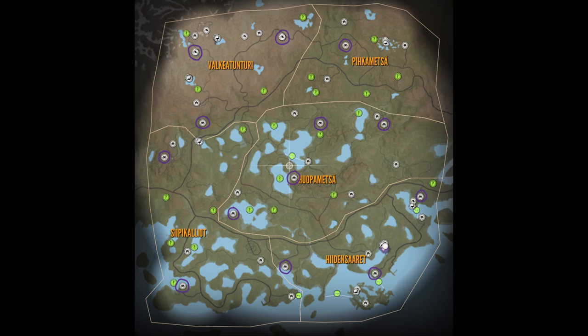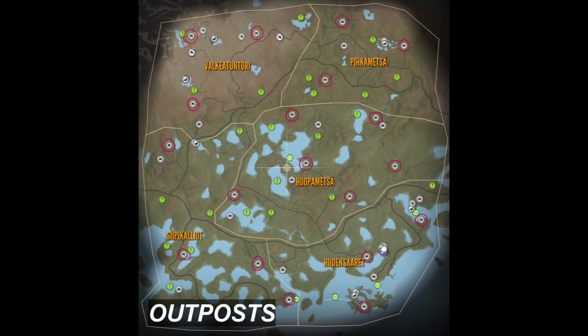Here you can see I have a map with all of the lookout towers circled, and I also have a map coming up with every single one of the outposts I have found. I don't know if there are any hidden outposts I may have missed, but these are all the main ones. I'll have these maps in my Discord channel — link will be in the video description — so you can put them on your phone and look at them in more detail.